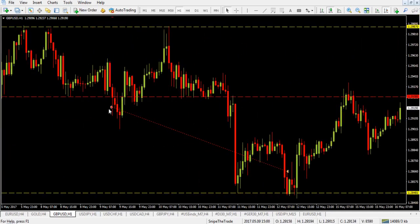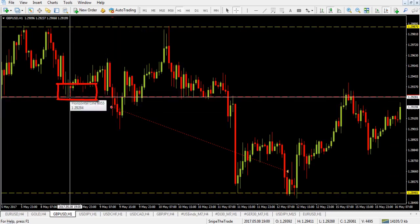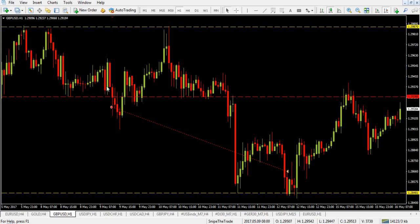We broke with the previous low, and I gave it a few pips to clear this base because sometimes you get fakeouts and we don't want to get trapped in. What happened here was that we did in fact have a fakeout, and price moved all the way back to the 1.2887 zone, making it a triple top. Our stop loss didn't get hit, and that's because we used a well-placed stop loss here at Snipe the Trade — we know where our stop loss must be to get out at minimum loss.